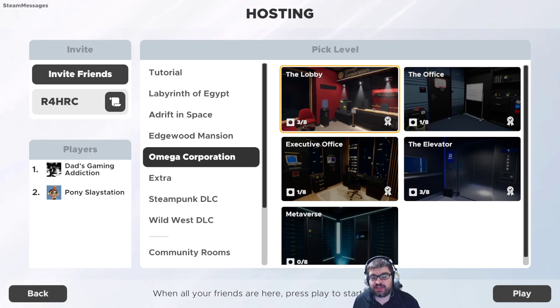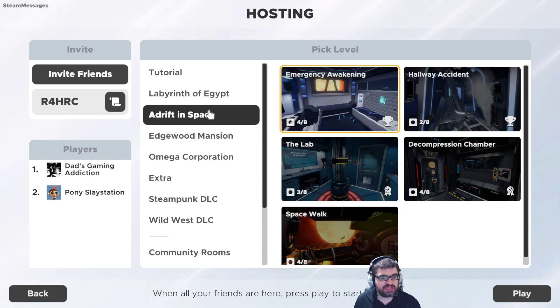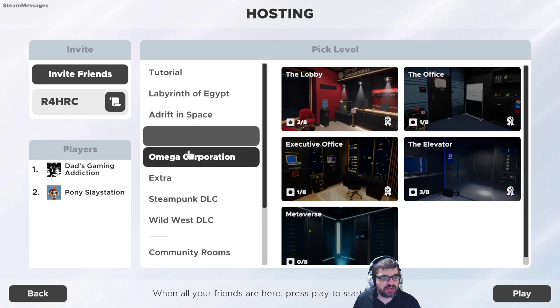Hey folks, this is Ventu and Adelie with Dad's Gaming Addiction, and once again we're going to play Escape Simulator. We're going to try the last level of Omega Corporation — the Metaverse. I don't think there's any other levels we currently haven't done, at least for the core game. Looks like we've done Labyrinth of Egypt, Adrift in Space, Edgewood Mansion, and yeah — Metaverse, here we come.